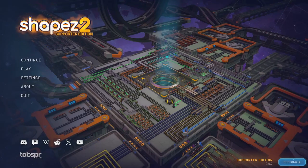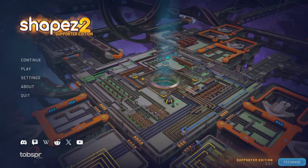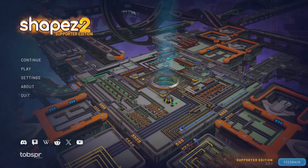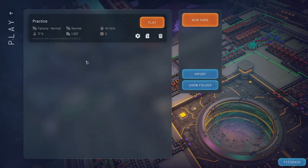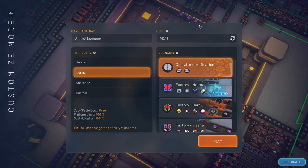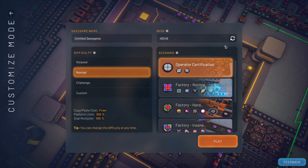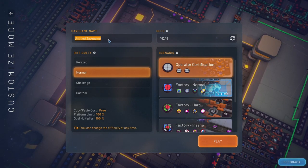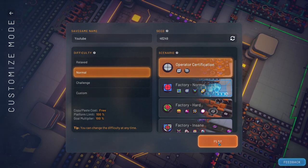Hello everybody, Burnt Duck Guy here and welcome to Shapes 2. This game caught me off guard hardcore — look at the automation you see here. We're definitely going to jump into this game; I love automation games. Our main goal — I played this for four hours and 42 minutes — but we're going to start a new game and go for our operator certificate. I'll play a normal game; you can go harder where the shapes get absolutely insane, but this is a beginning game to get to know it. We'll just call this 'YouTube' and hit play.